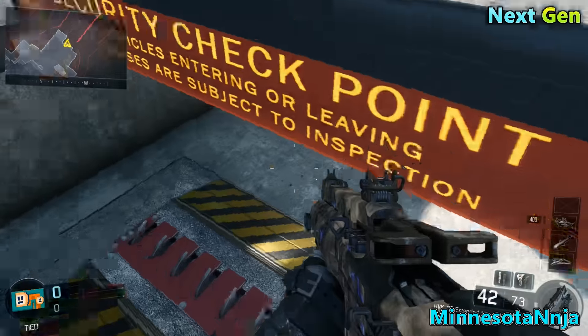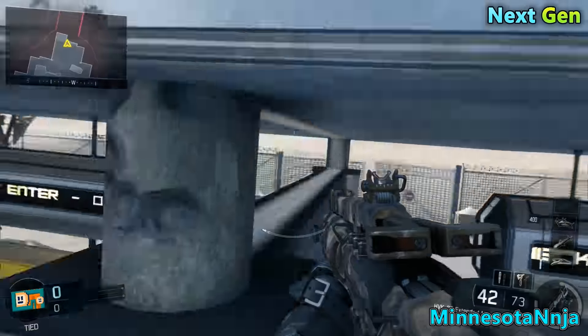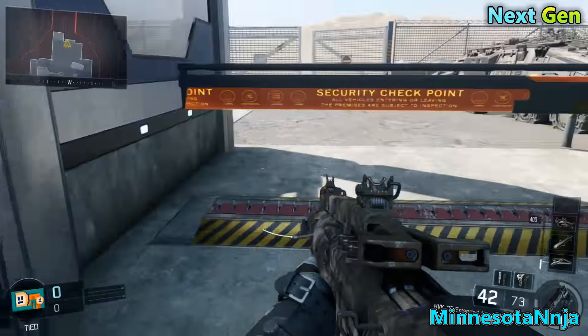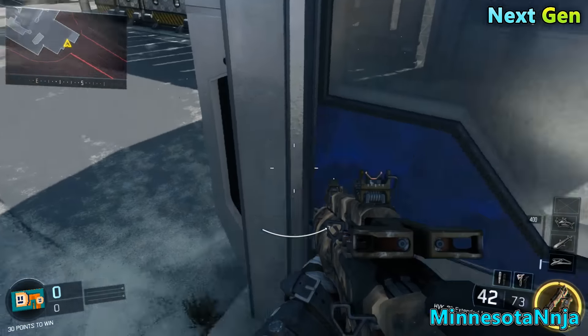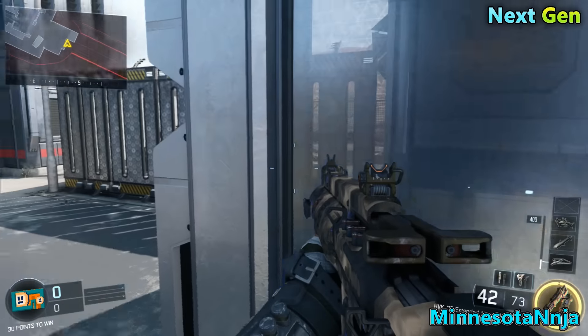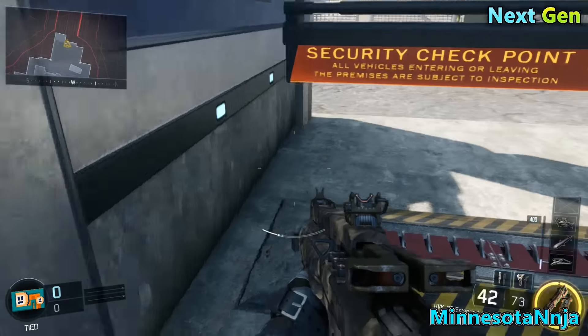You want to jump on top of it and then look up at the spot I showed you, and then you want to boost jump all the way up there. Now it's going to take you a few tries if you don't know where the spot is at and you're not good with your boost jumps. But after a few attempts you should learn where it's at and you can get it every single time.